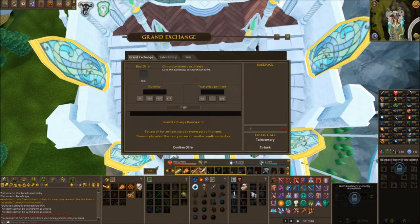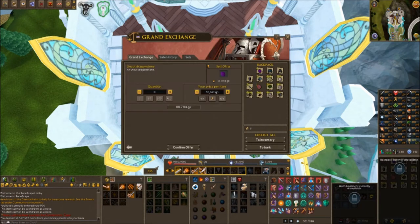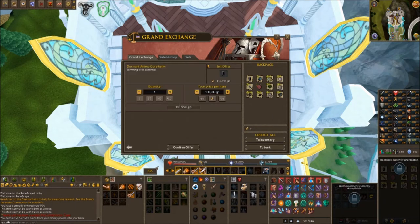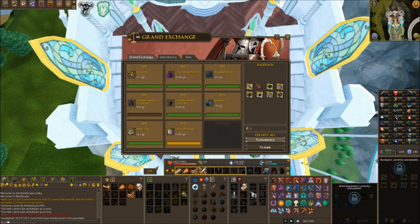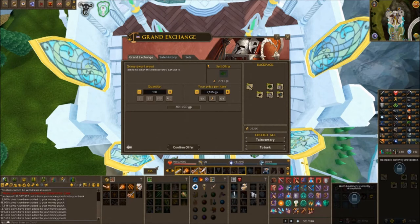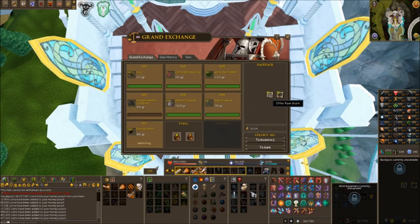The other drops were your typical resource materials that do stack up to quite a bit of cash. After selling everything, I ended up with about 11.6 mil in GP from the drops alone. You might want to add in another 500k or so for the random coin drops that I got, which weren't accounted for in this video. So from 100 kills at Twin Furies, I ended up with roughly 12 mil, bringing the average drop to about 120k.